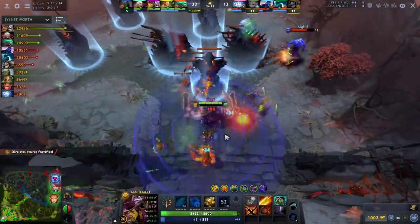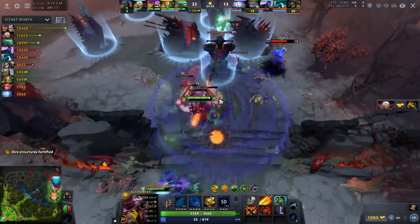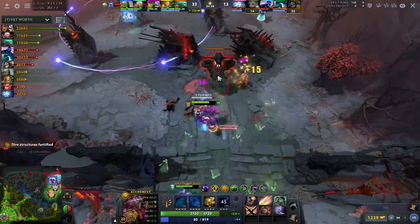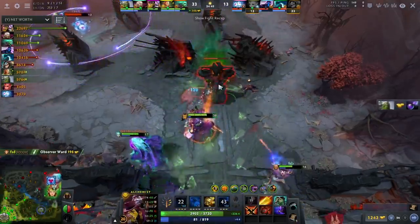This build abuses the fact that the new Heart item is so powerful that if you buy it in a winning game, it becomes virtually impossible for the enemy team to kill you. In other words, if the game is normal, go the first build which is the damage build. If you have a lead, go the second build which is the tank build, and you won't throw because you are unkillable.